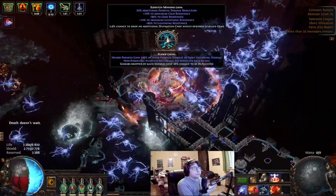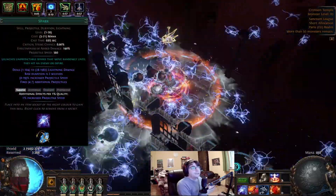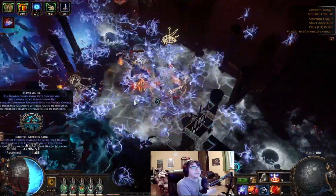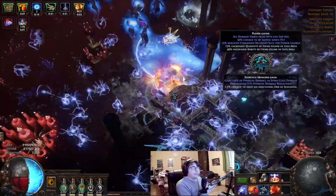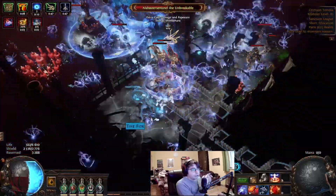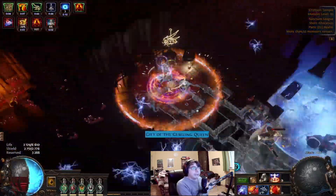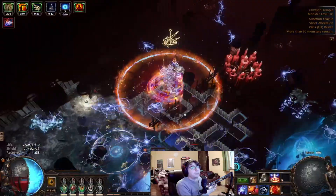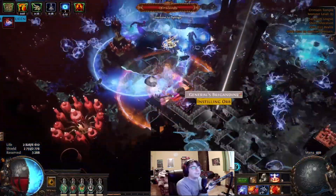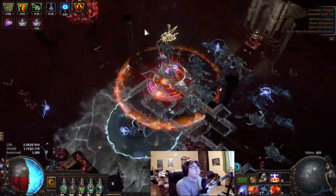Let's see what things we got on the damage side. Spark is a fast moving projectile that can collide with the terrain. Because of that, our clear highly depends on the projectile speed and the projectile duration. If you have high projectile speed, you can kill enemies off screen and shotgun the bosses near the walls. Because of that, the real DPS is hard to calculate. In the POB you will see our DPS multiplied by 3, because we can safely say a projectile can hit the same enemy 3 times before the projectile disappears.